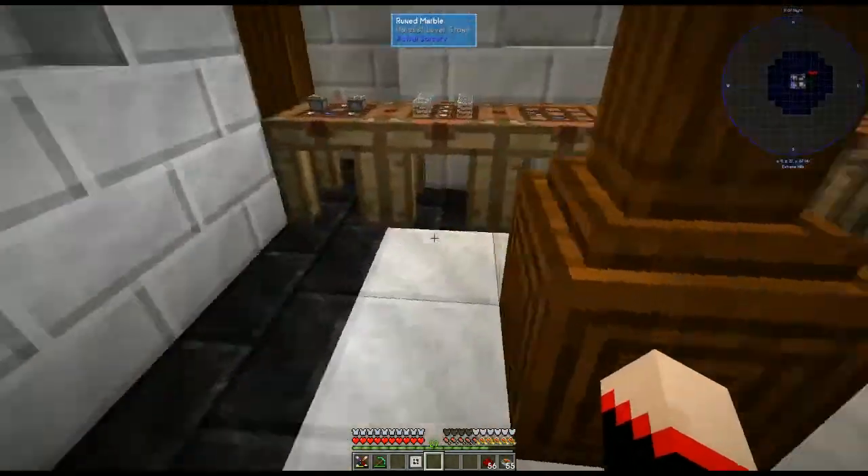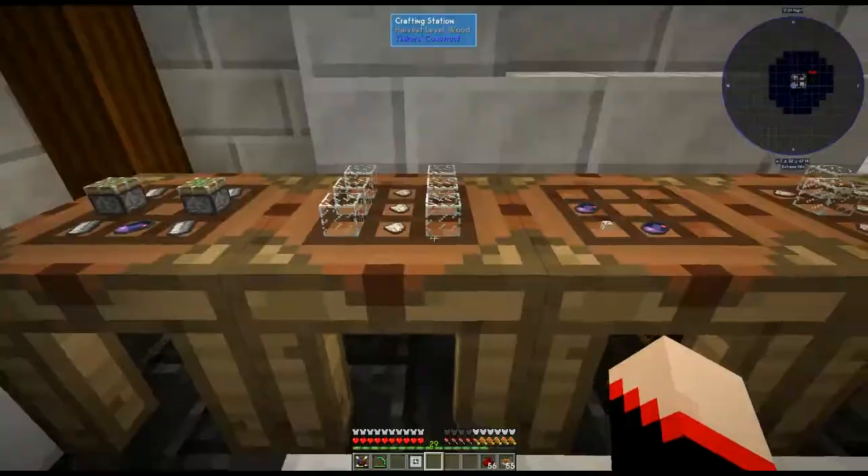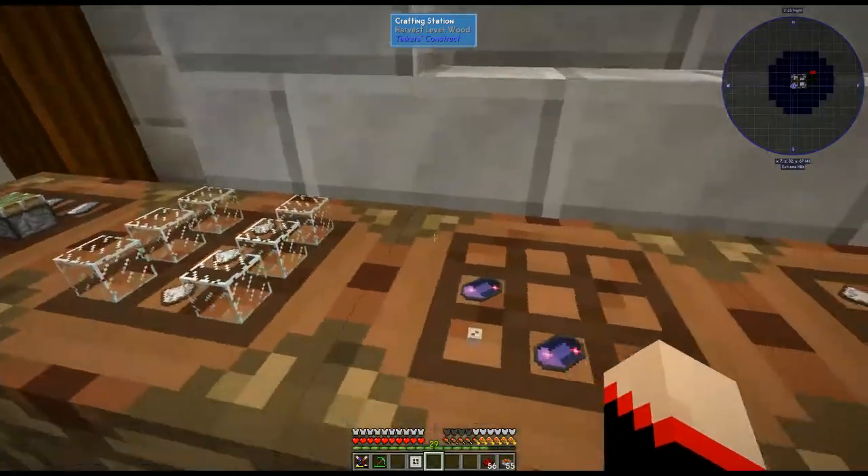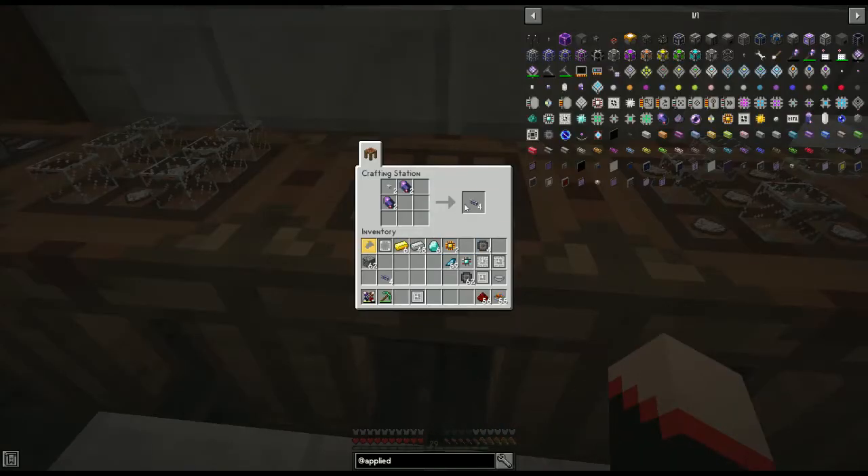Let's go make a couple of different things so we can get our setup going. This is quartz fiber and we're going to need quite a bit of this. You do six glass — three on top, three on bottom — and three crushed quartz. Each one will give you three quartz fiber. But we need to turn those into fluix cables — these are the main cables you will need for your system. You put the quartz fiber there and two fluix crystals, and each recipe gives you four, which makes it really nice.